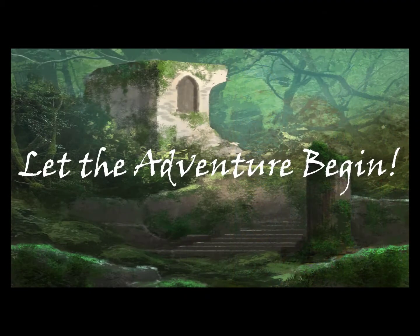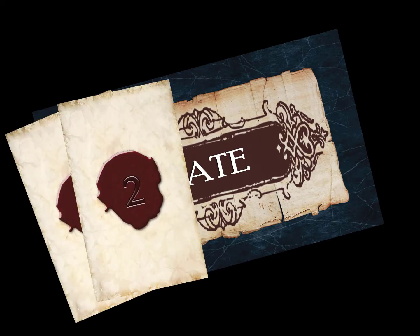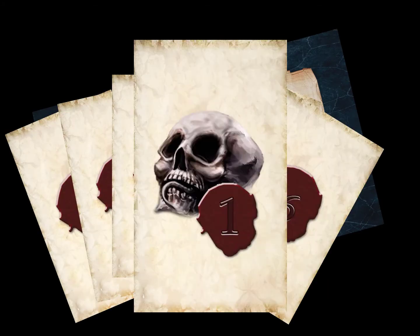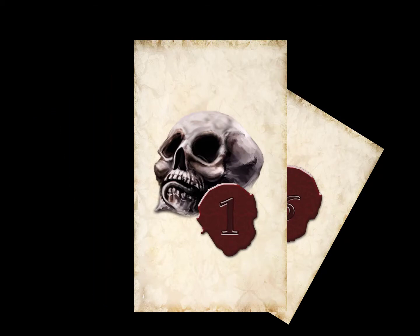We have replaced the rolling of dice with the Fate deck. The Fate deck is numbered 1 through 6, along with a special Madness card indicated by the Skull. Drawing a Madness card means things are about to get a whole lot harder.